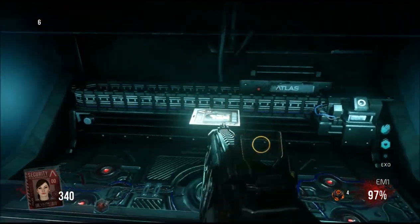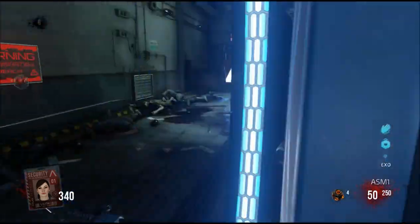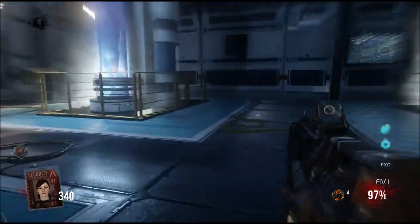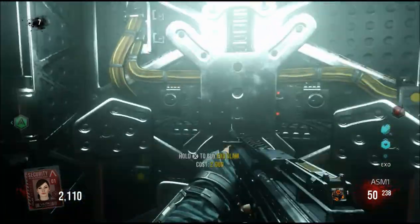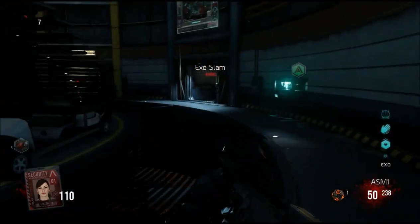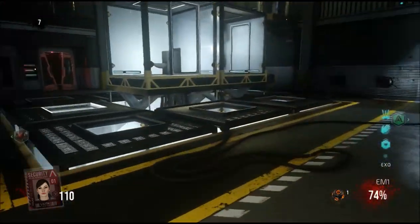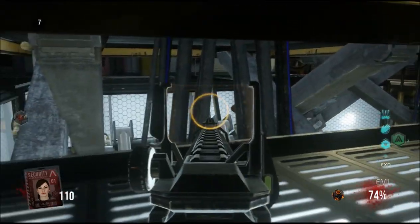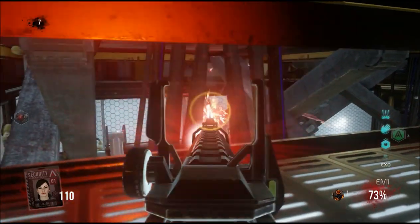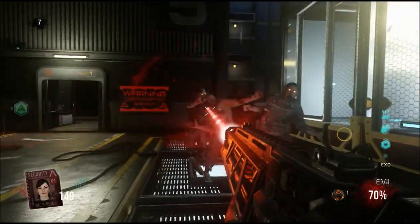Next, with the EM1 you have to shoot the box and hold X on it to buy it, and then you get the next card — that's the first card. Next one, you have to get extra slam, which you get in the main hub. Then you gotta go to where extra health is, in the bedroom area to the left. There are two pillars with a little black bar — you use an LMG or SMG, almost anything except a shotgun, and you shoot it until it goes away.